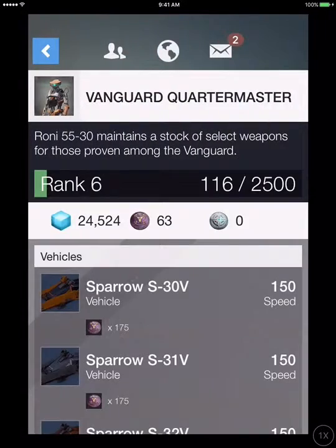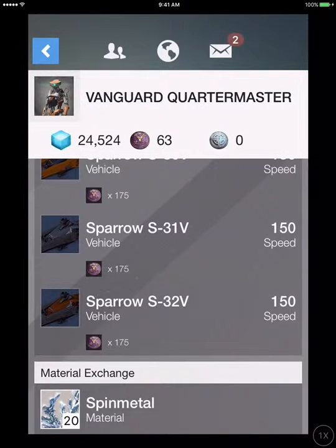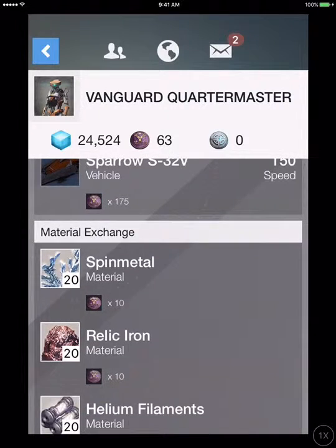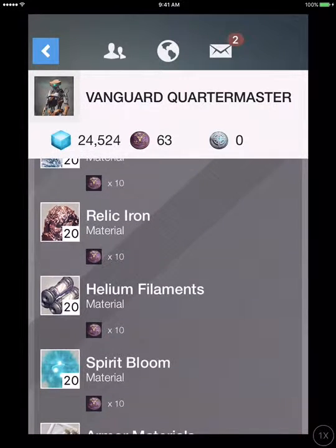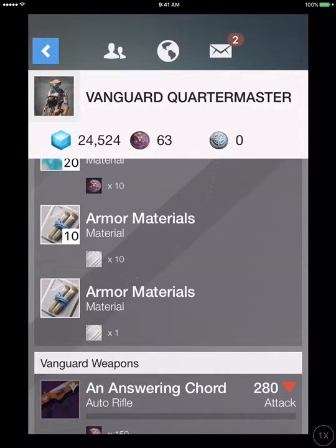The Vanguard Quartermaster is selling the Sparrow S-30V, Sparrow S-31V, Sparrow S-32V, 20 Spin Metal, 20 Relic Iron, 20 Helium Filaments, 20 Spirit Bloom, and armor materials.